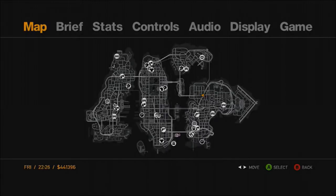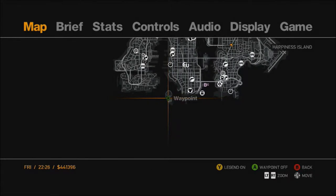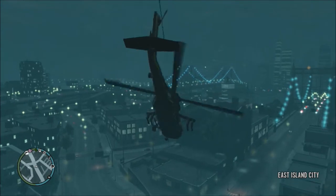The first thing you are going to do is go to the Statue of Happiness, which is Happiness Island basically. Let's go all the way there.